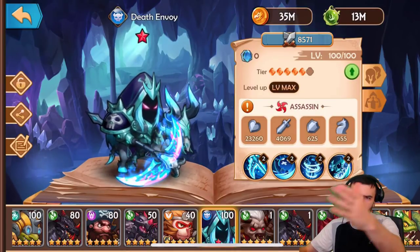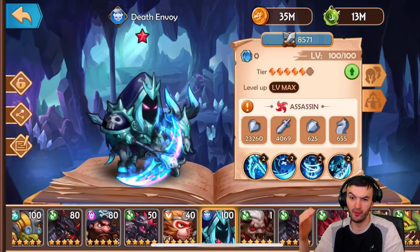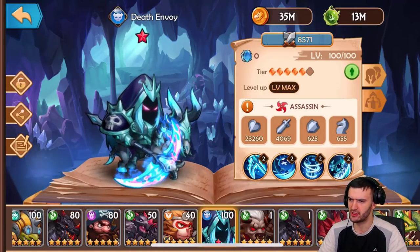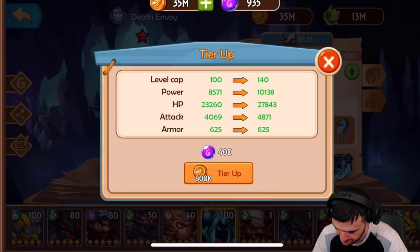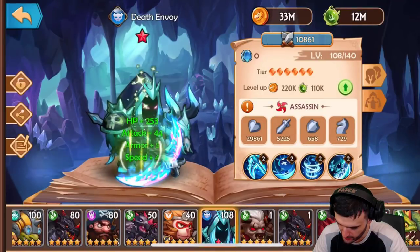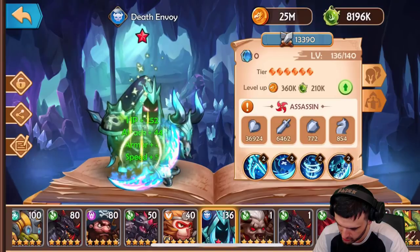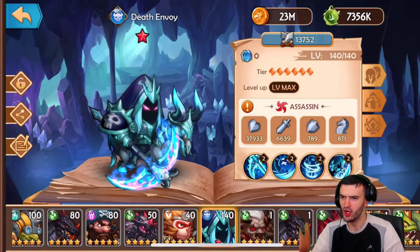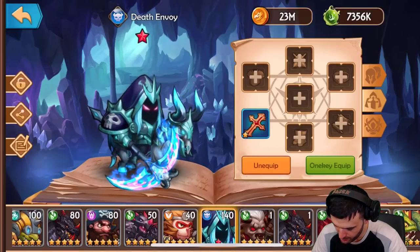I'm rolling with the dark faction because of Death Envoy and the Night Daughter. I am all about them daughters — give me all the Night Daughters! Let's upgrade this guy. Can we get him to 140? We're running low, but there he is at 140. We'll break down his abilities in just a second.